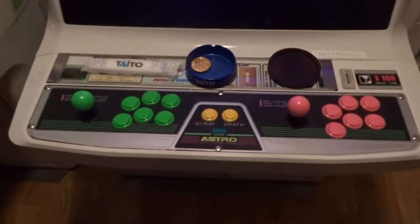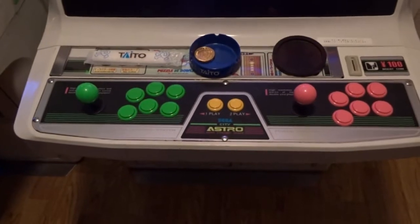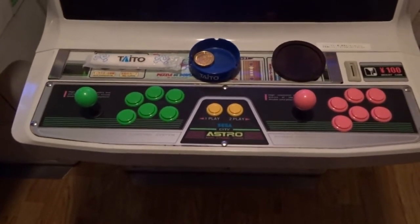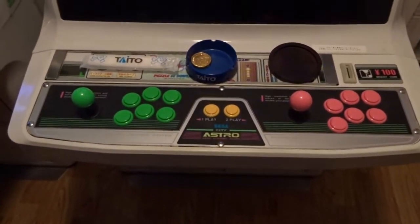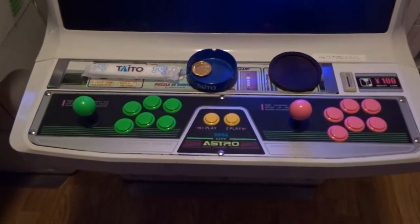After a grueling afternoon, I now have the new buttons installed on this cabinet as well as my second cabinet. Same matching colors here. This one is actually wired for six buttons, and this cabinet was set this way to start, so it already had the six buttons in place and I just replaced them. The other one I had to add buttons to make it work.